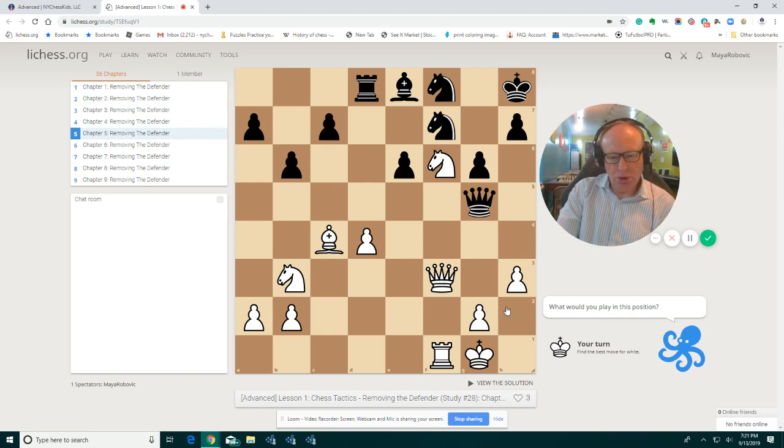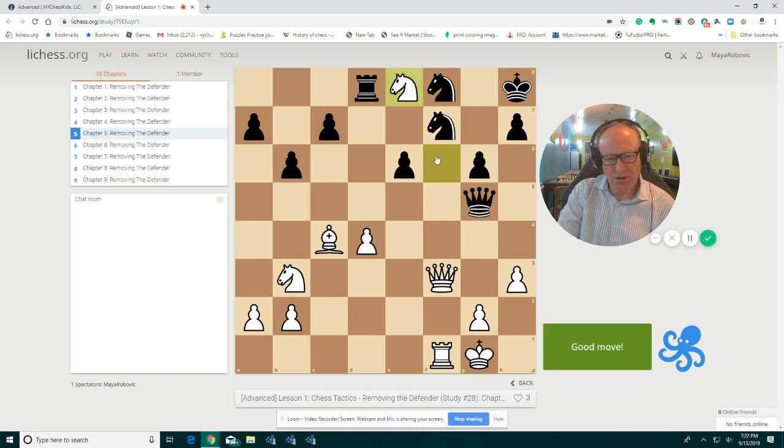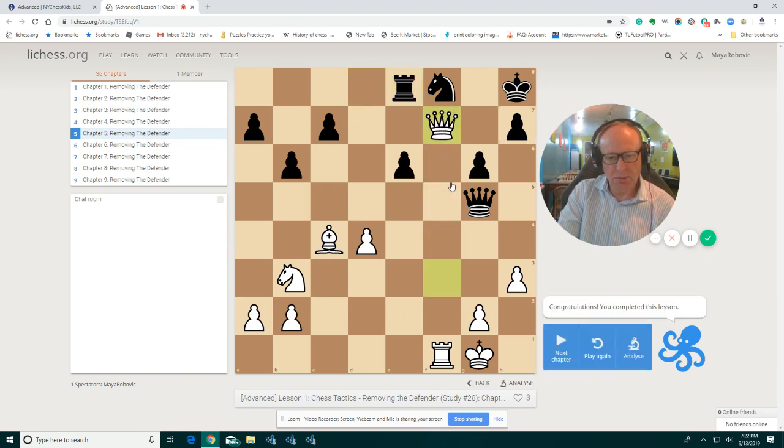Here we clearly have this lineup with the queen and the rook attacking. The bishop is protecting the knight, so if we remove the bishop, then we win the knight. So this one is not hard.